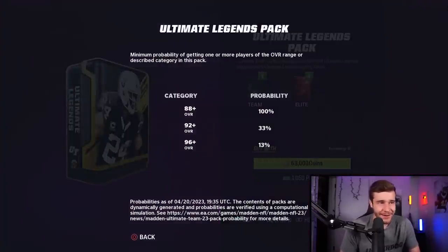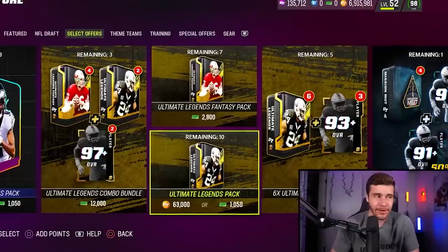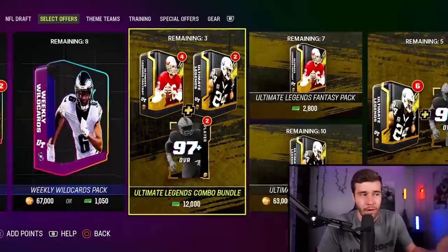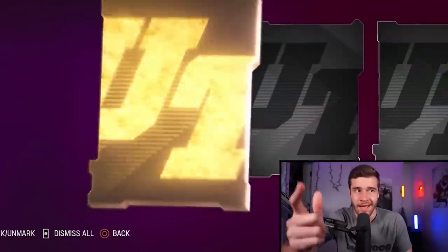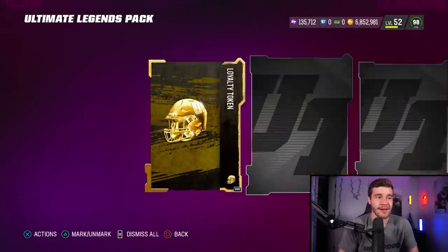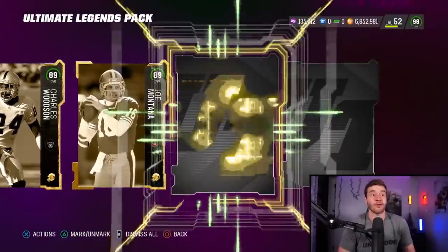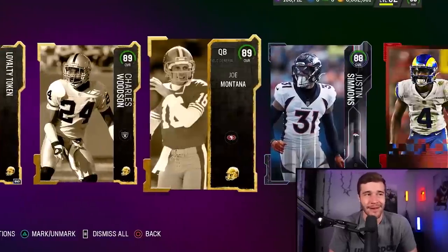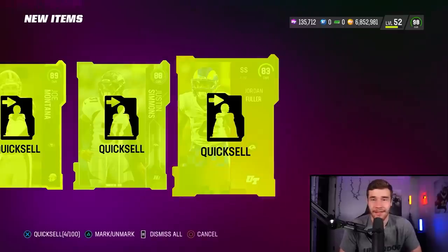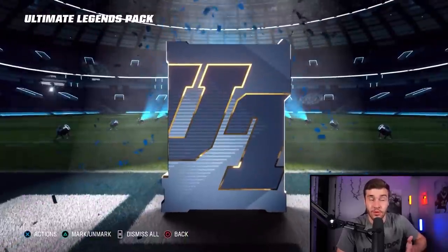Next up, the Ultimate Legend pack. This one gives you a 92 plus only 33% of the time, but a 96 plus 13% of the time. Compared to the last pack, this one is more of a boom-or-bust pack while the Weekly Wildcard is more consistent. Let's open the UL pack — we'll try two. Card number one: we pull a Charles Woodson and a Joe Montana, and we end off with a Core Elite Jordan Fuller. This pack probably generates us maybe 35,000 coins of value — not too amazing, and we do lose on that one. This is more of a boom-or-bust pack, where the other one is probably only losing you about 20,000 coins at maximum.